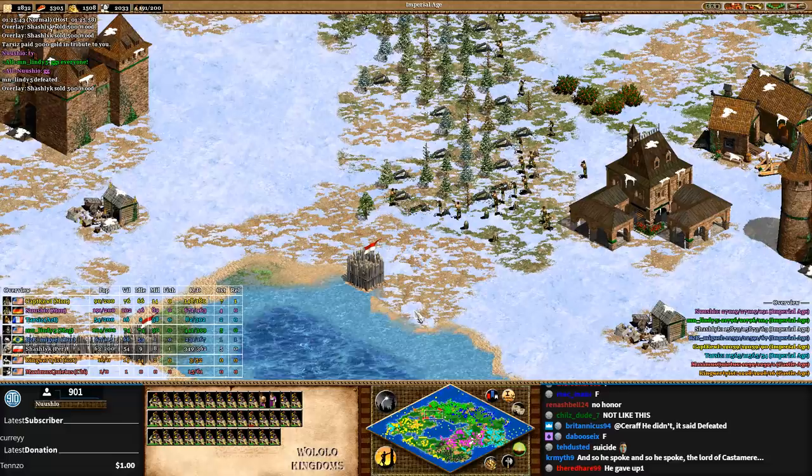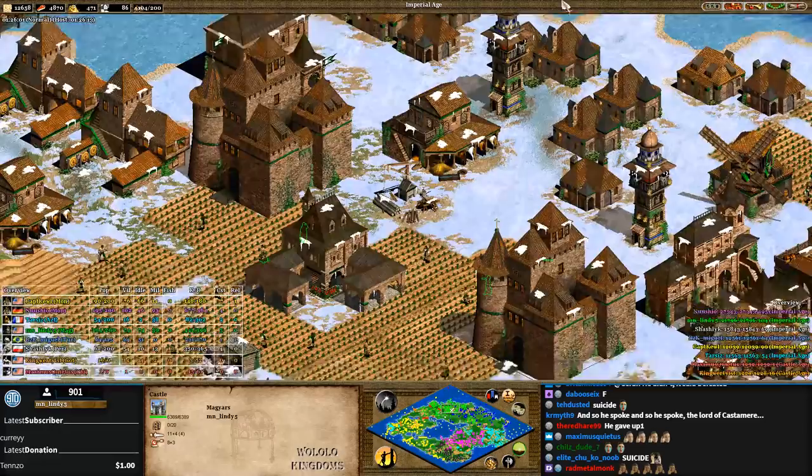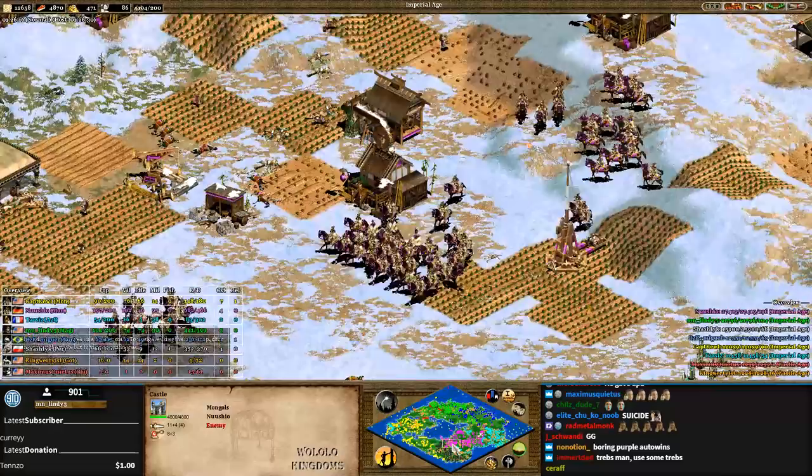I think he ran out of gold. What I would have done in that situation is told Tarzis 'I'm never going to kill Nushio, you're never going to kill Nushio, unless we ally each other' — and try to get Tarzis on board. But Tarzis is very loyal to Nushio, so maybe that wouldn't have worked.